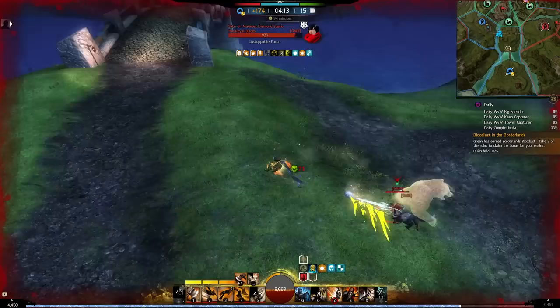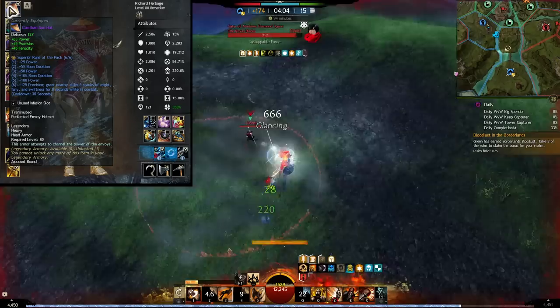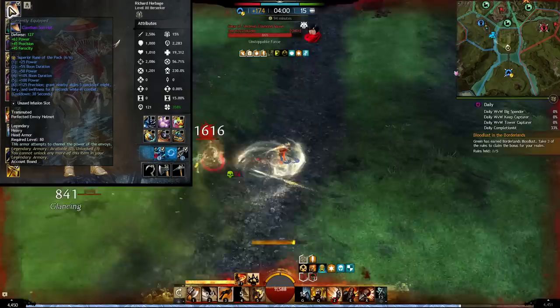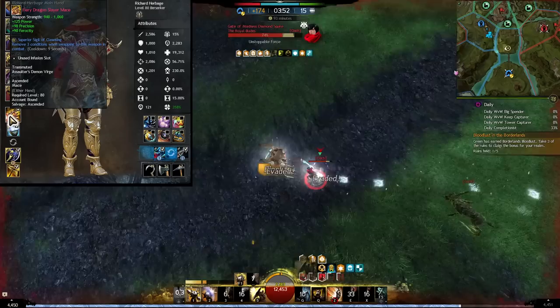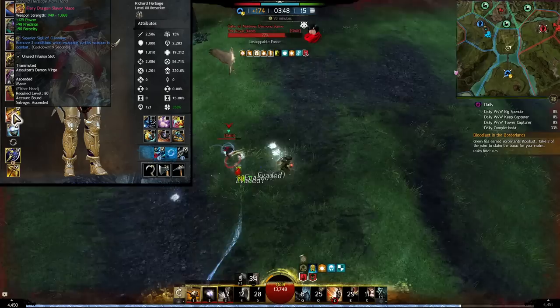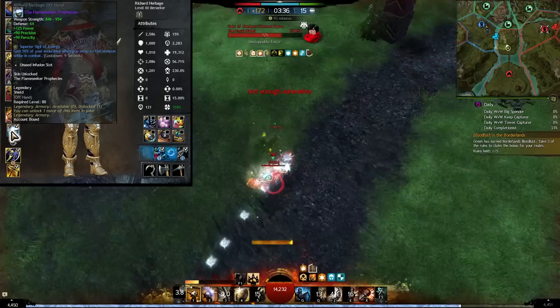First, let's look at the gear. I take full berserker armor with the pack runes. Berserkers have always struggled to get fury, so the fury uptime from the pack runes is pretty nice. Then I take a mace and a shield with energy and cleansing sigils — this is your defensive set. You can take a defensive stat mace and shield; wanderers or soldiers is probably better since you're not doing much damage on this set — it's mostly for CC and defense.